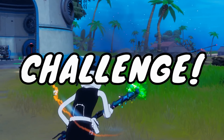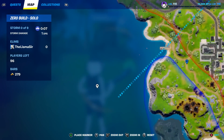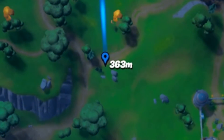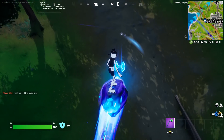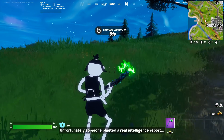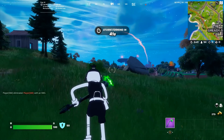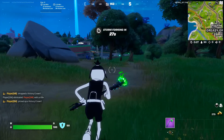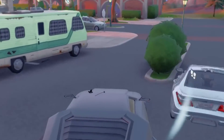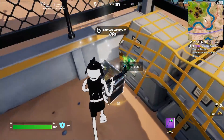Let's go over a sort of secret challenge. We need to go down and find one of the beacons in order to get the first stage done. We can go right over here to the side of Greasy Grove — one of them should show up right there. Landing right at this beacon, the Origin says: 'I had grand plans to trick the Imagined Order by leaking fake Seven intelligence. Unfortunately, someone planted a real intelligence report. And now we know that human-sized bananas do not make for good covert agents.' He's talking about Peely! Now we have to steal that report back. There's one pretty close to Greasy Grove — let's head over there and grab it.